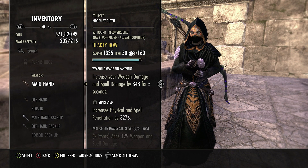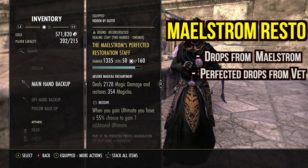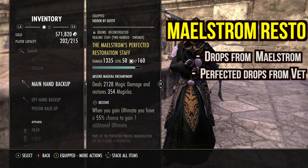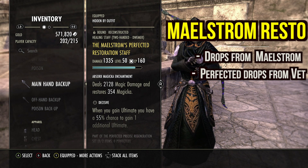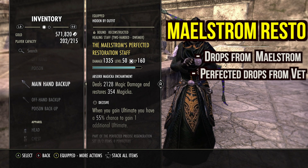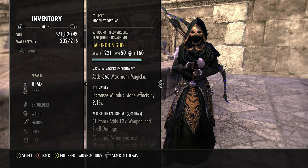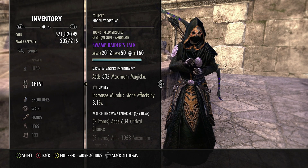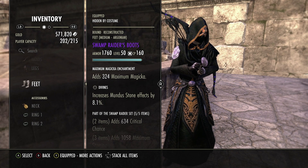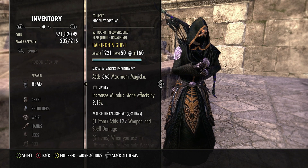On the back bar we have the Maelstrom Perfected Restoration Staff with an Absorb Magic enchant — very good. I run Decisive on it since the faster we get ultimates the more we can gank, and more ultimate means more damage with Battle Urx. For the body we run five medium, two light. I put Battle Urx on helm and shoulder, and all medium on Swamp Raider since it only comes in medium — chest, belt, hands, legs, and feet.